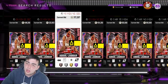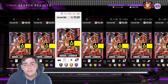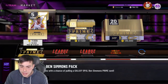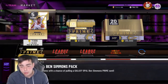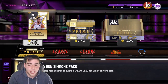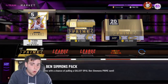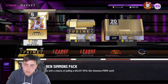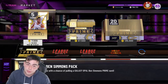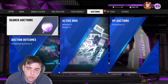If super packs do drop, that's what you should do. Also, if they drop any fire packs — like crazy St. Patrick's Day content — I honestly think it could be a huge market crash. If they drop really good cards, like two opals, a couple pink diamonds, a couple diamonds, and some amethysts, the market's gonna crash.